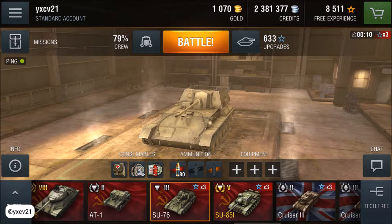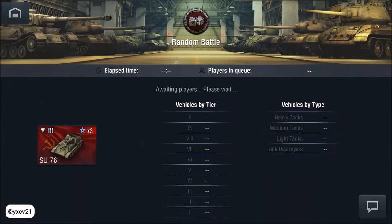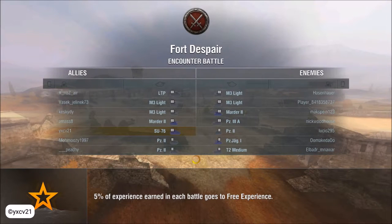Hello and welcome to a new episode of World of Tanks Blitz, today with the Soviet Union Tank Destroyer SU-76. I'm playing Fort Despire with 5 tier 3 tanks and 2 tier 2 tanks on my team. The other team has 4 tier 3 tanks and 3 tier 2 tanks.